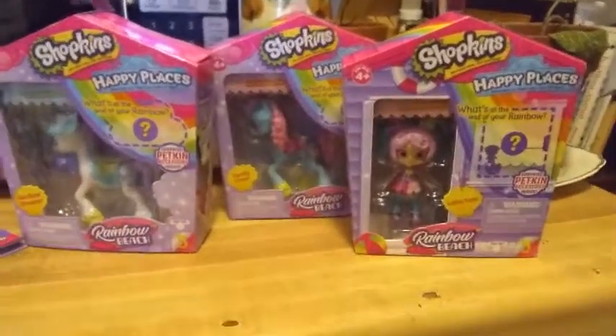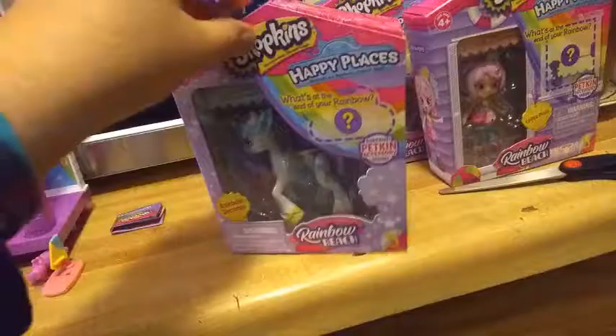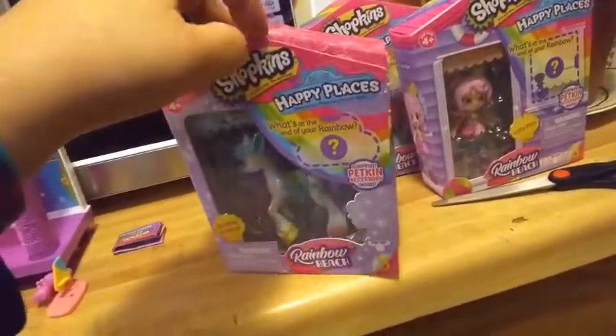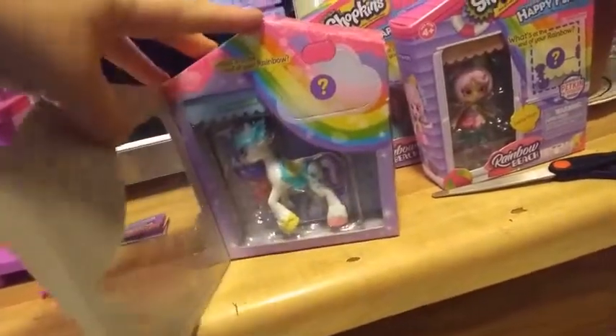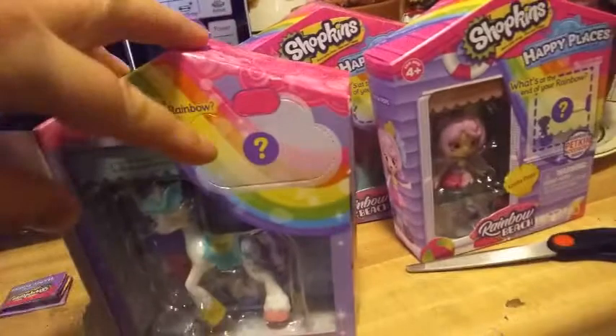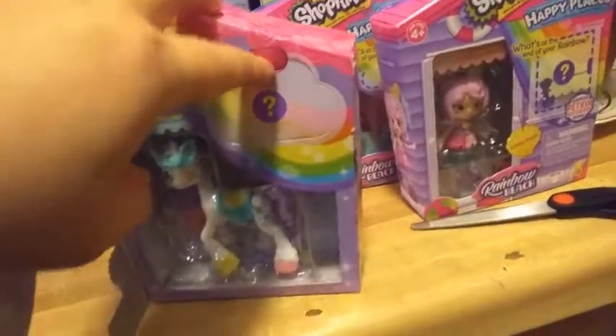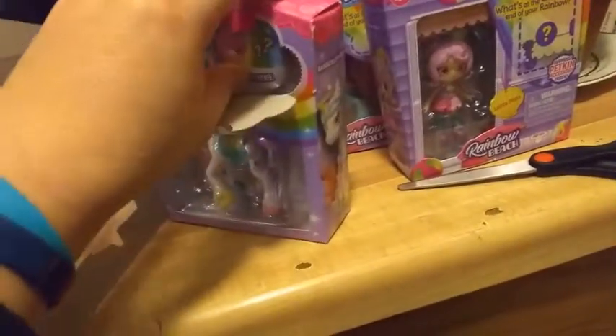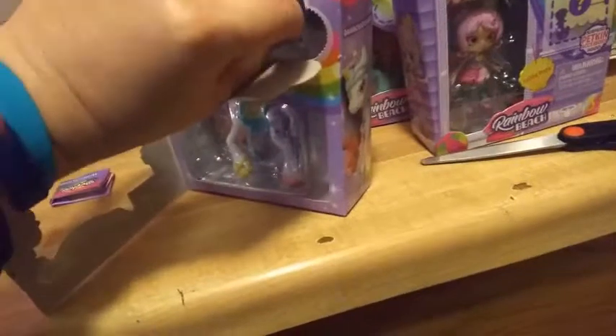Hey everybody! I open up the tape with scissors right over next to me, off-camera. So this flap opens and it says, 'What's at the end of your rainbow?' And we have a little cloud here on top of the rainbow. Press this little pink tab in, pull down the pre-cut cloud, and then you pull here. That's gonna give us the checklist that's made just for this pony.